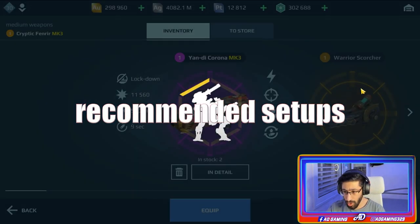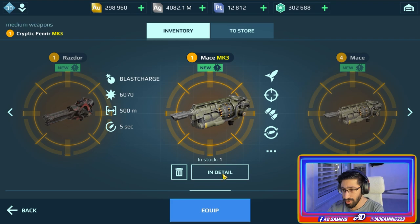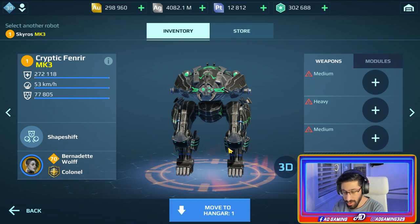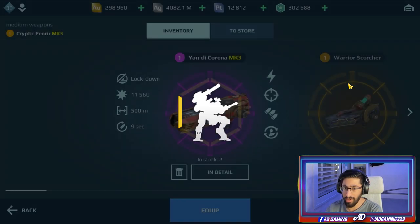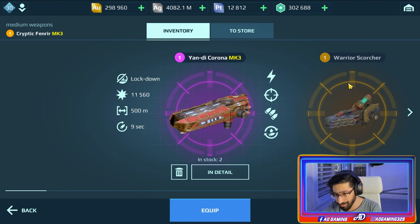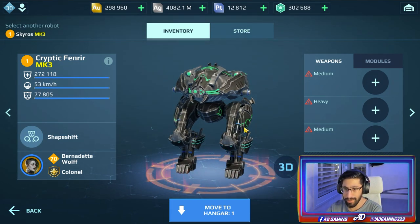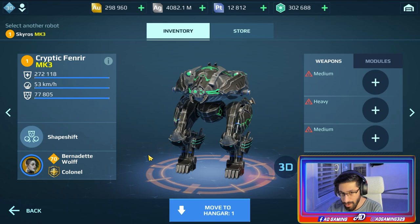What I like to run on my Fenrir is the new weapons - and when I say new weapons, I'm referring to the mace and the shotguns. They have high burst damage and they're good at close range. I know these weapons are not so affordable for everyone, so we need other close range weapons for the Fenrir. The reason close range weapons work is because the Fenrir is a tank. This robot has resistance and can absorb a lot of damage.